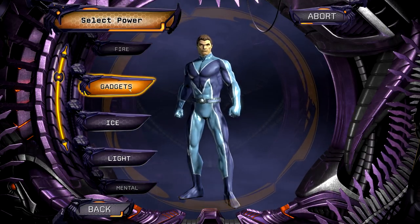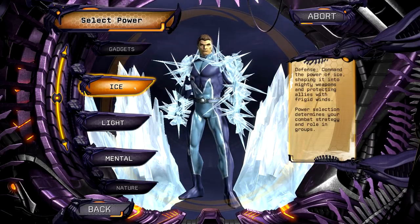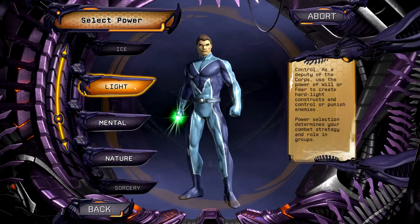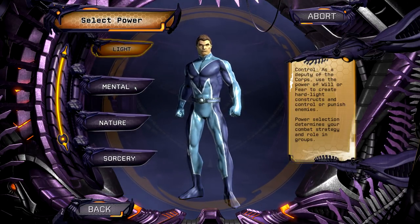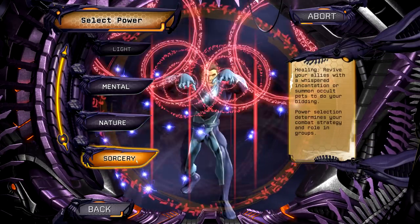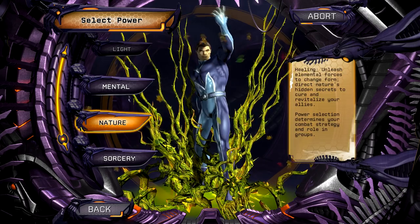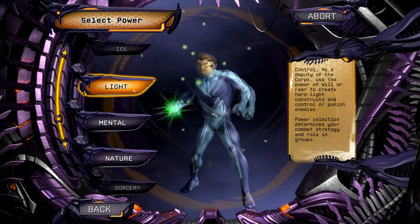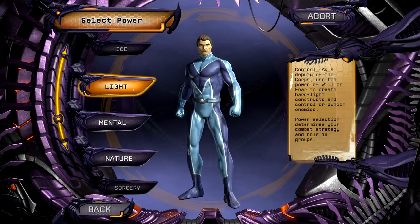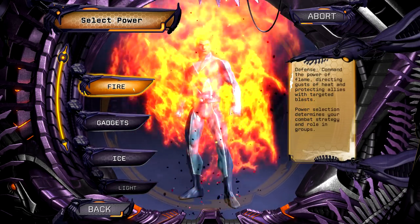The different power choices are fire, which I'm going to choose; gadgets, which I have a character with on another server; ice; light, which is a new one based off Green Lanterns with cool animations like summoning giant Gatling guns from the sky; mental, the powers of the mind; nature, very Poison Ivy-ish; and then sorcery. On the right you'll see that each power has a role associated. Sorcery says healing, nature is going to say healing, mental is going to be control, light is probably going to be control. It doesn't mean you can't attack - you're still going to get attack powers - but this is the main concept behind that character. If you make a fire character, you're really going to be leaning towards defensive and fighting. So fire it is.